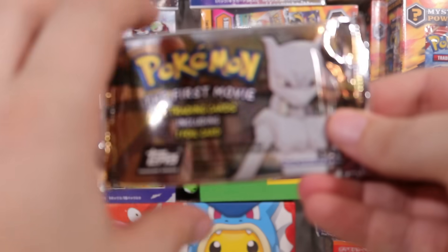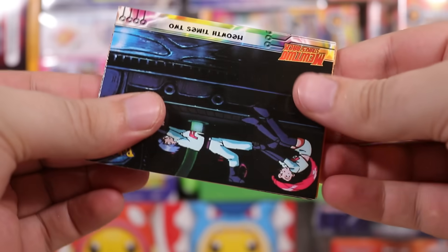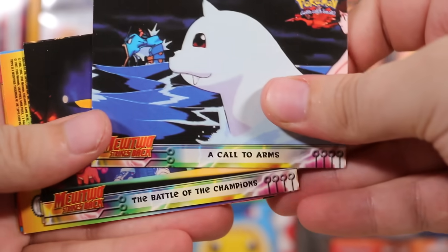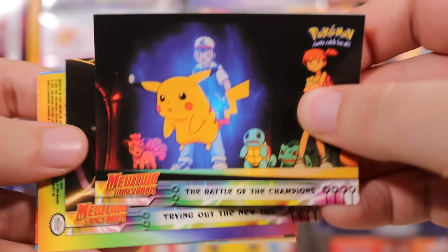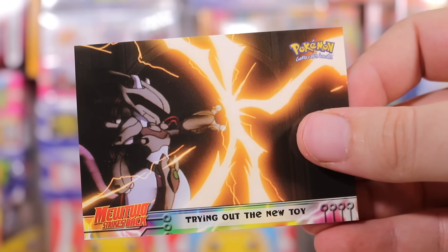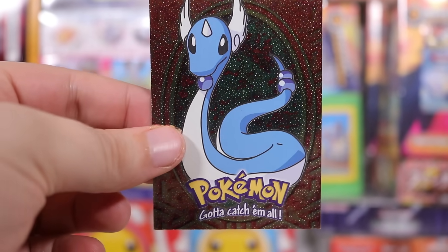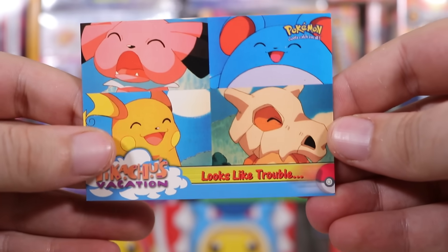Might be unorthodox but I'm going to open up the second movie pack straight in a row, just to see if we can get that Charizard again. No luck there. We've got Team Rocket and Dewgong — it's from the movie. Battle of the Champions. Mewtwo — we get it, you're a freak. And we've got the Foil Dragonair. Very nice. And then these classic TV Moments cards.